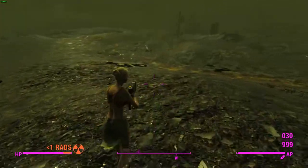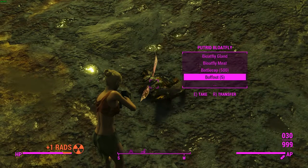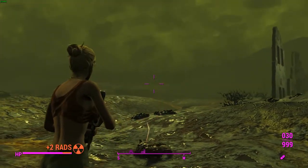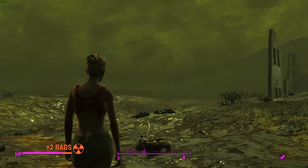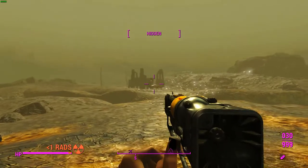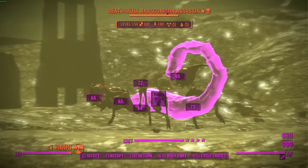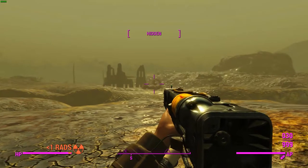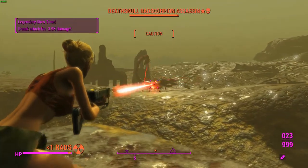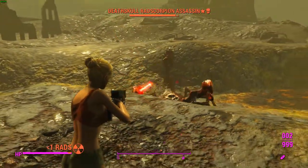Let's go find out what he had on his corpse — just a whole lot of ammo and possibly a legendary item. Alright, so that was a giant bloat fly. Let's go find something else. Introducing the one, the only — Death Skull Rad Scorpion Assassin. Everybody give a warm welcome to this giant freak of a thing.